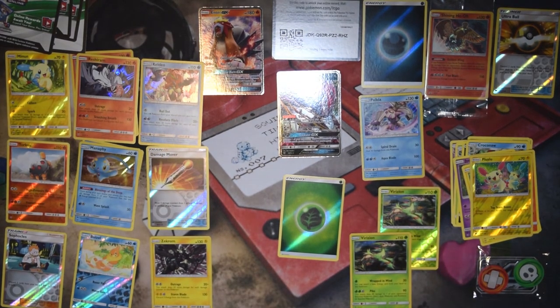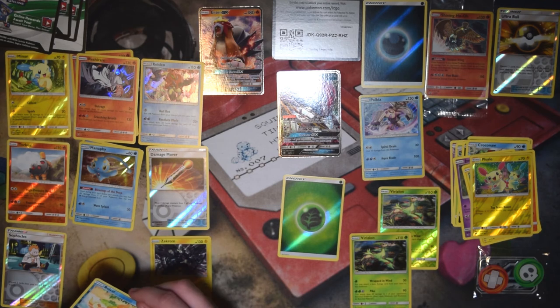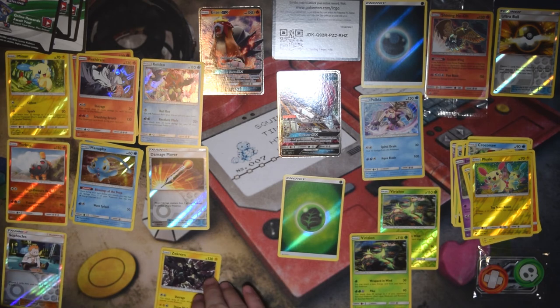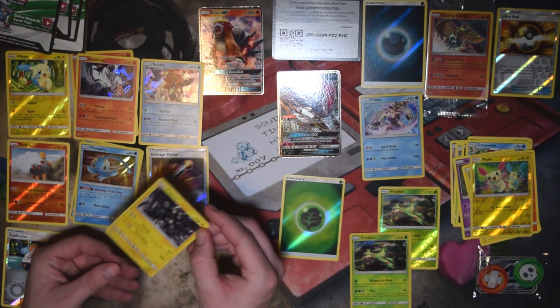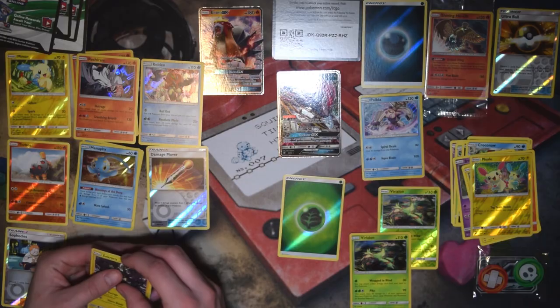Pretty decent haul out of an Elite Trainer Box. We did get two Reshirams, two Manaphys, two GXs, and two Reverse Holo Energies. No Shining Pokemon though — those kind of count as Ultra Rares. As you can see, you do get a Holographic in every single pack. We're going to be doing lots more of this — I have a Ho-Oh Premium Collection Box on the way, and probably some more Elite Trainer Boxes, maybe another Collection Box as well. Thanks for watching guys, stay tuned for more. Really hoping to pull that Mewtwo Secret Rare in one of these videos. Thanks again, we'll see you next time.